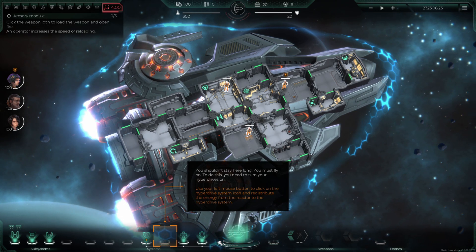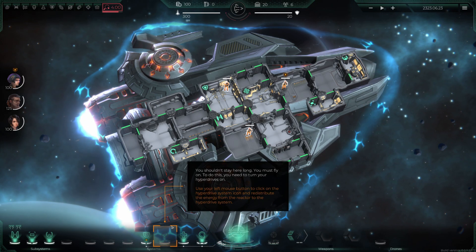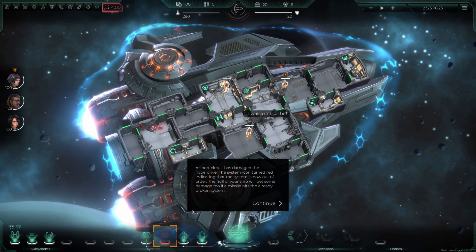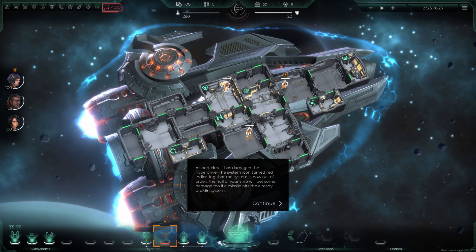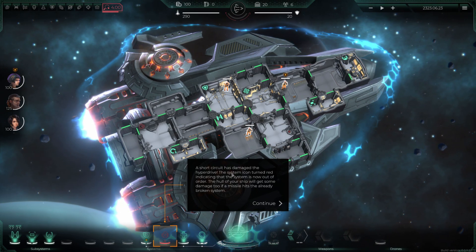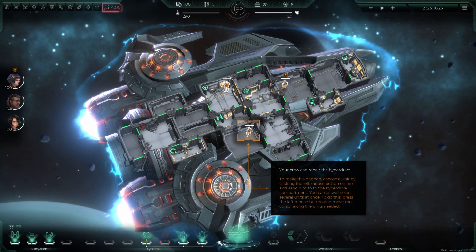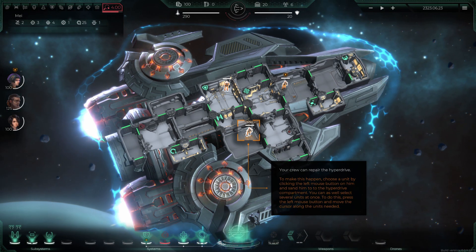You shouldn't stay too long — you must fly on. To do this you need to turn your hyperdrive on using the left mouse button. Redistributing energy to the hyperdrive caused a short circuit — the system has turned red indicating it's out of order. The hull will now take damage if a missile hits the broken system. My crew can repair it — I left-click on them and send them to the hyperdrive compartment.